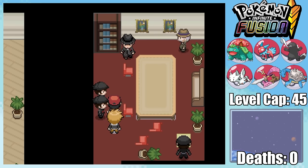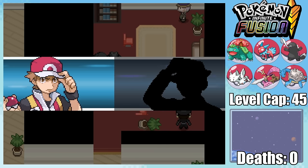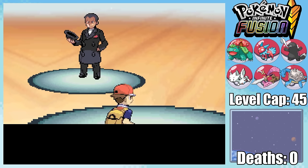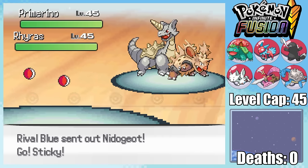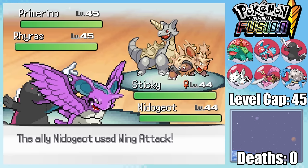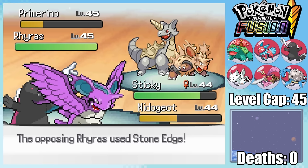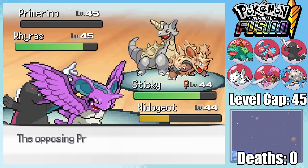We're not quite out of the woods yet, though, since we have to defeat Giovanni. This battle is incredibly annoying in Nuzlocke, much like any other multi-battle throughout the Pokemon games. We're facing off against an incredibly strong opponent, and we've got an unpredictable, terrible ally. Immediately, Hornelad actually does something not so stupid and hits Primarino with a super effective Wing Attack. Ryras, however, unfortunately stops my plan of poisoning it by going for a Safeguard. There goes my entire strategy, and now I'm stuck versus these incredibly strong Pokemon with Sticky, who basically can't do anything.